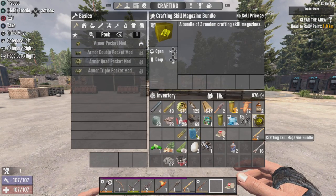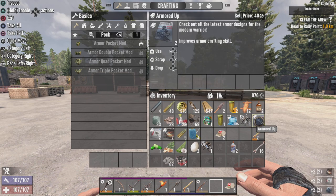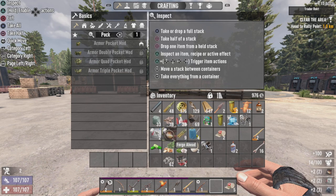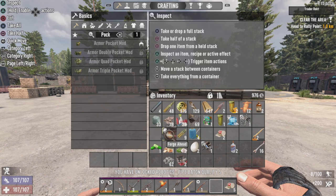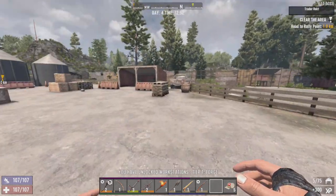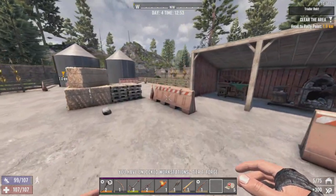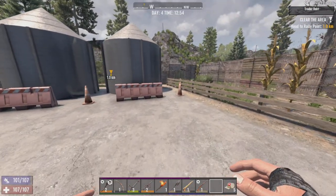What do we have for the crafting skill magazine? We have Armored Up — nothing out of that. Two more Tech Planets: we have unlocked Pipe Baton Quality 5, and we have unlocked the Forge with the Workstation book.